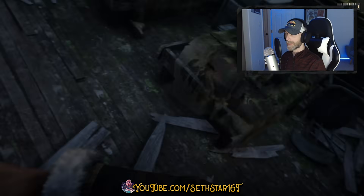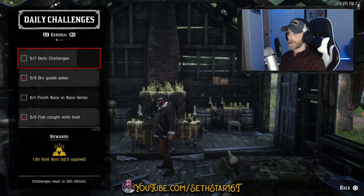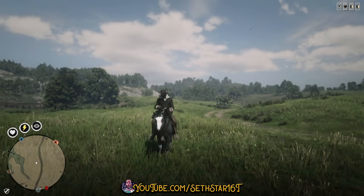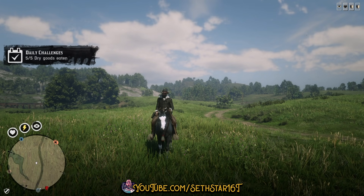60 Second Red Dead Online Daily Challenge Guide for February 16th, 2020. Number 1: Dry Goods Eaten. Purchased from the catalog, any general store, or looted from bodies or the environment. You're looking to eat something like biscuits, bread, or leftover Valentine's Day chocolate.